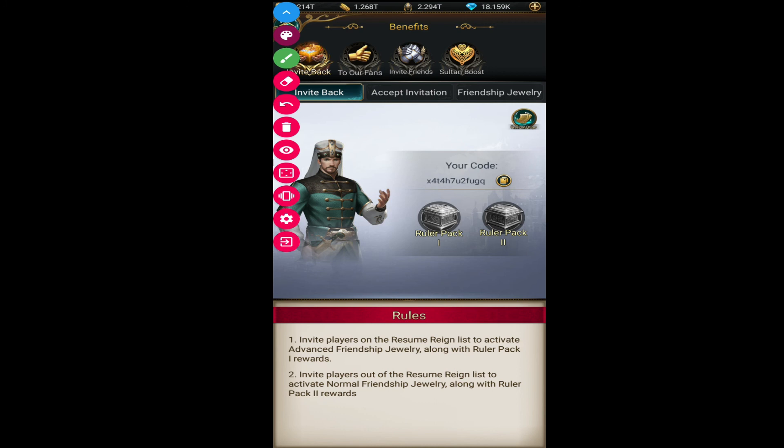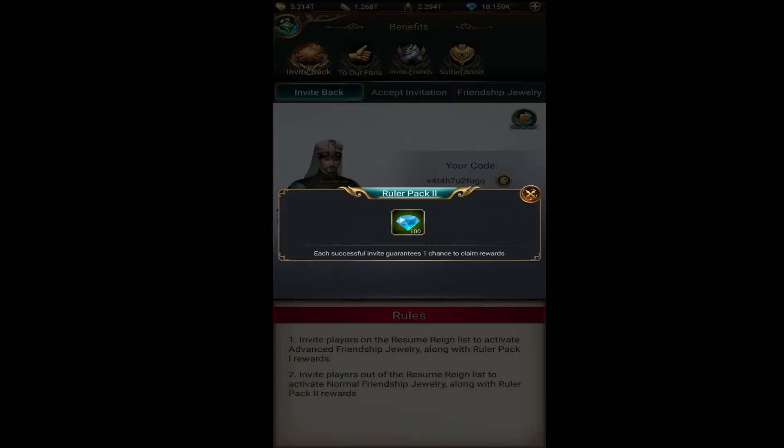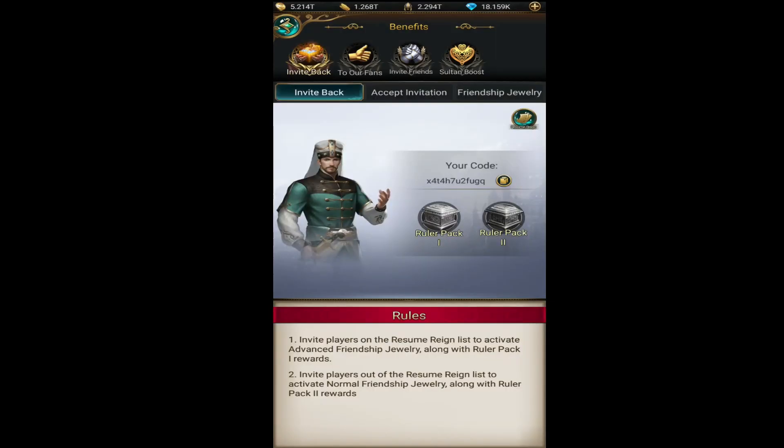That's all for this invite pack and resume-resign overview. You can invite players from the resume-resign list or outside it. The benefits are simple: you get 100 diamonds every time you invite players outside the resume-resign list, and you get these in-game items plus almighty badges if you invite players from the resume-resign list. Inviting outside the resume-resign list is still worth it.